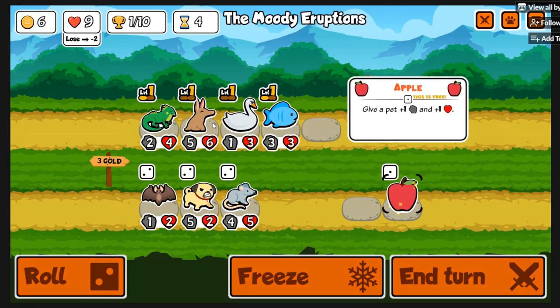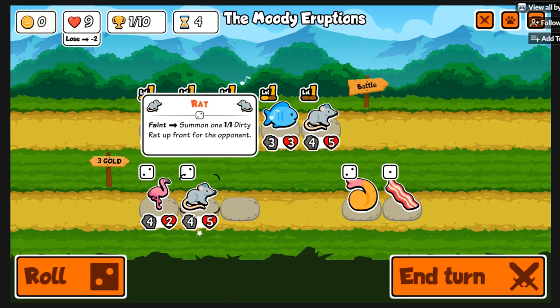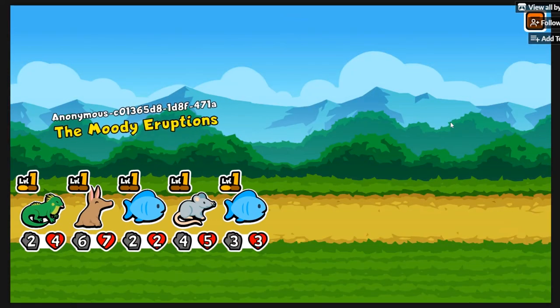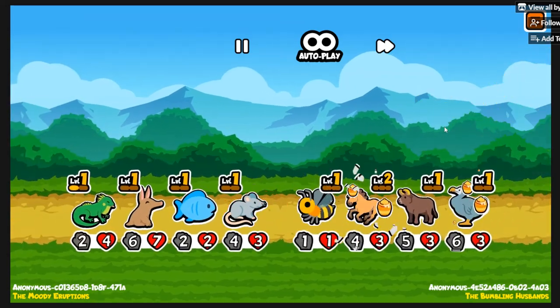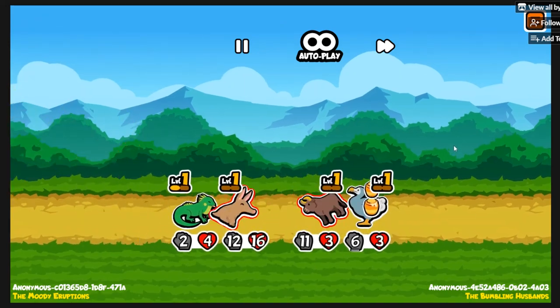The combo works by having a big rat, and when rat dies it summons a dirty rat on the enemy team, which triggers Aardvark. That's really cool — you get a real decent combo. You could also get a Hippo or Boar in there to double up on the goodness.